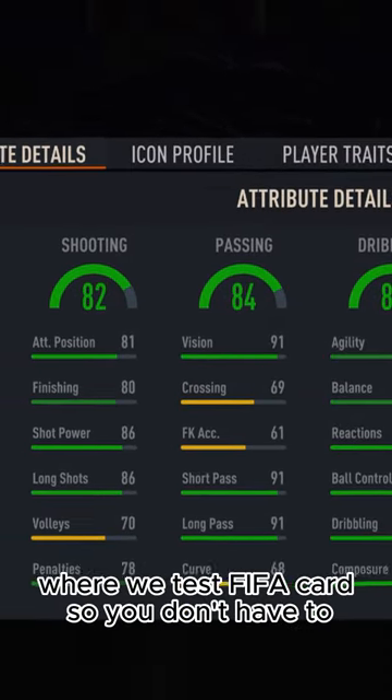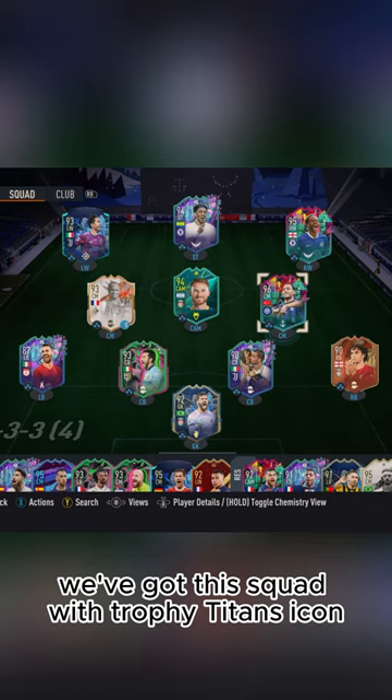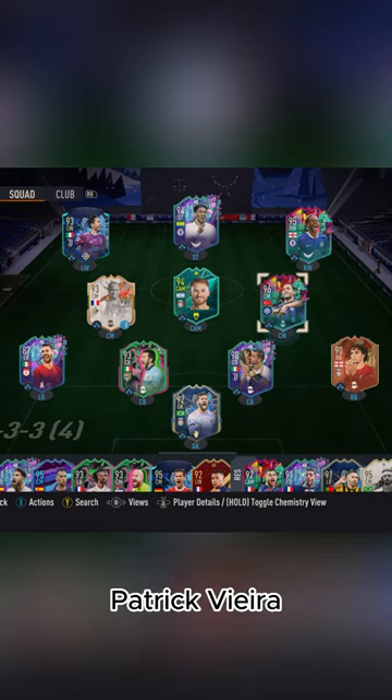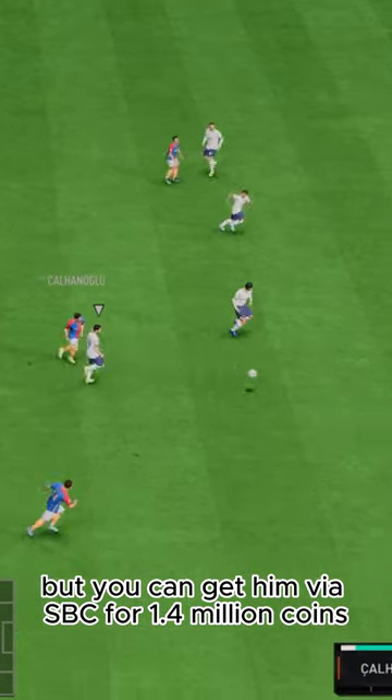Welcome to Baller or Bust, where we test FIFA cards so you don't have to. Today we've got this squad with Trophy Titans icon Patrick Vieira. We acquired him on loan, but you can get him via SBC for 1.4 million coins.